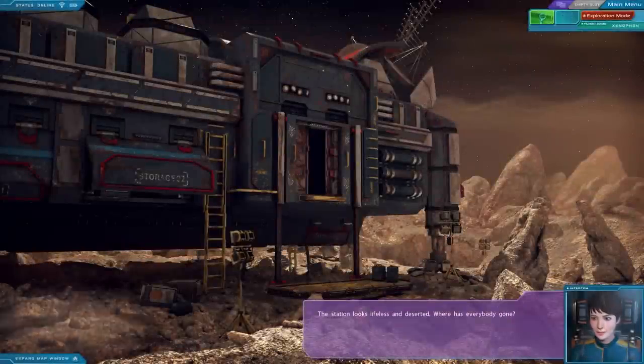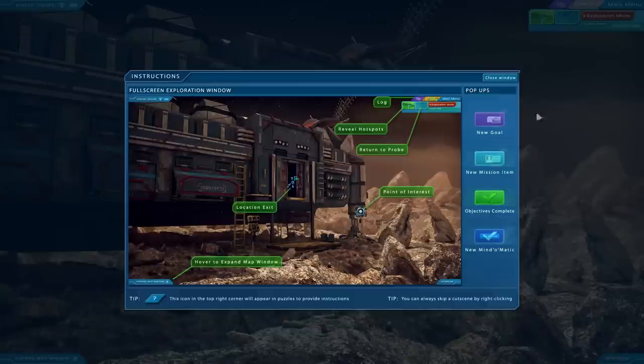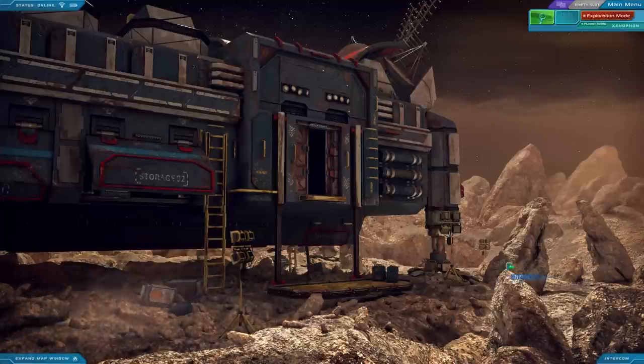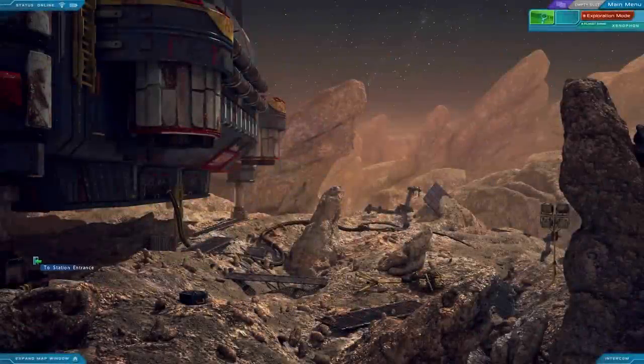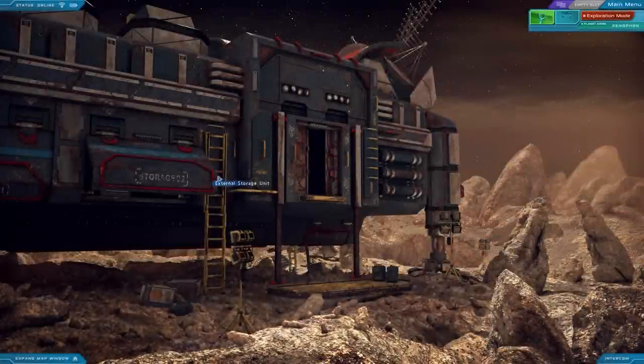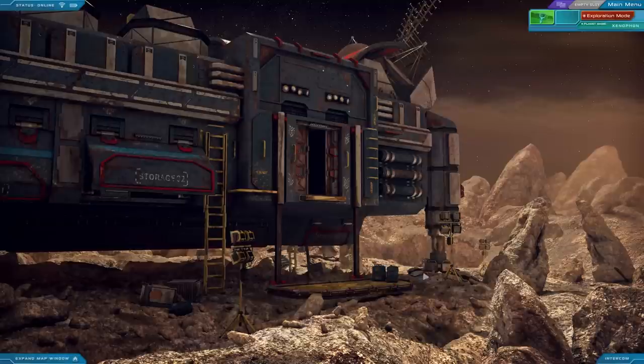The station looks lifeless and deserted. A map blueprint is uploaded for orientation. The game is of the classic variety where you look at still images and move from location to location — Myst-style. But unlike more classic adventure games, everything is full 1080p and incredibly beautiful. There are dynamic elements like bits of dust blowing across the screen. There's also a hotspot highlight, so no pixel hunting will ever be a problem.